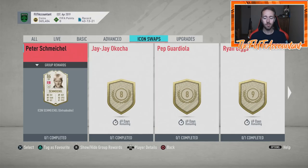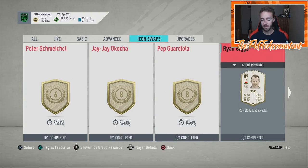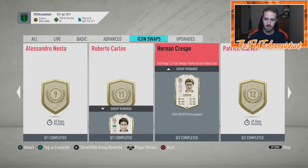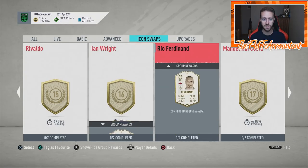Hey guys, it's Nate aka the Foot Accountant, welcome back to the channel. Icon swaps just dropped — it's live. I want to talk you guys through some of the major things with this new part of icons and the way we're going to be able to get first-owner icons into our clubs this year. EA has changed it up with the pitch notes, changing FIFA 20 icons that go into packs. There are timestamps now — a time frame for the mids, babies, primes, and primers. A lot of stuff with that, but this is finally what we've been waiting for.